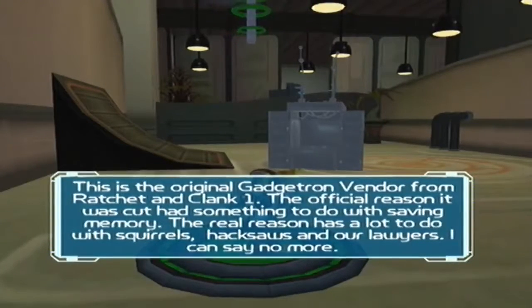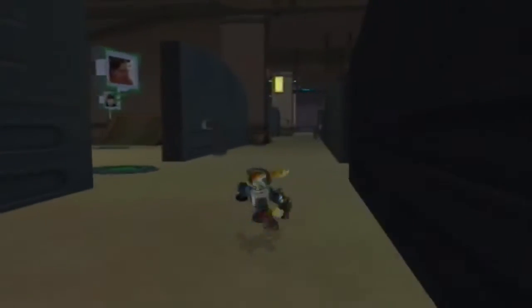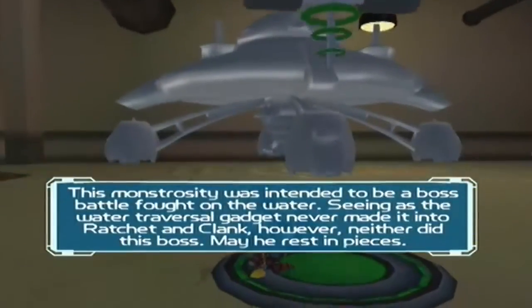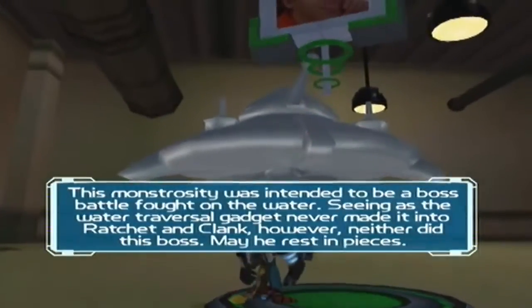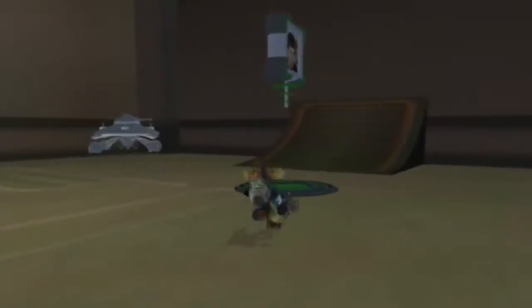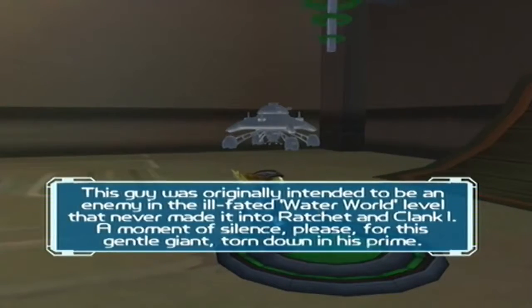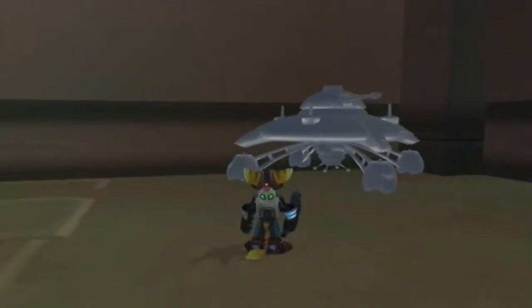The official reason it was cut had something to do with saving memory. The real reason has a lot to do with squirrels, hacksaws, and our lawyers — I can say no more. Oh god, I love this place — it's brilliant, absolutely brilliant! Hey it's Tim — this monstrosity was intended to be a boss battle fought on the jet ski gadget. Seeing as the jet ski never made it into Ratchet and Clank, however, neither did this boss. May he rest in pieces. Sean here — this guy was originally intended to be an enemy in the ill-fated jet ski level. A moment of silence please for this gentle giant, torn down in his prime.